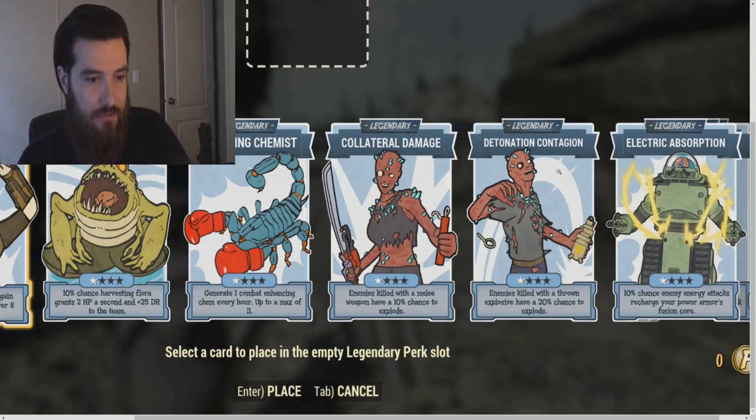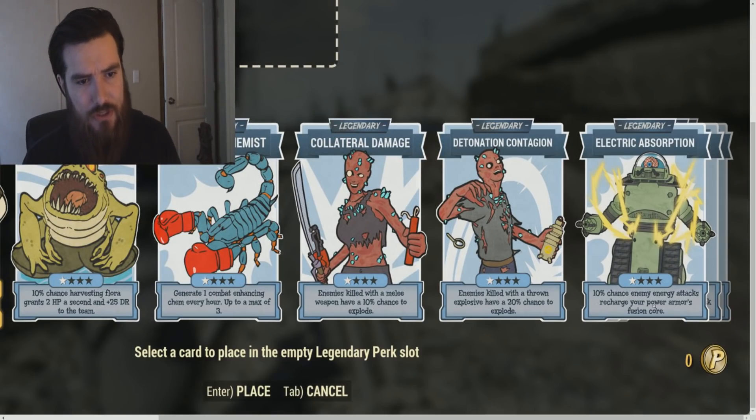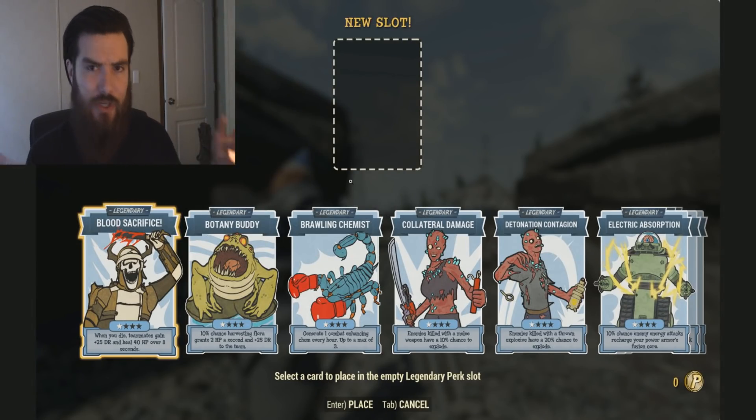Next up we got Detonation Contagion: enemies killed with a thrown explosive have a 20% chance to explode. I don't really see the benefit out of this — don't enemies already pretty much explode when you throw an explosive at them? Next up we got Electric Absorption: 10% chance enemy energy attacks recharge your power armor's fusion core. This could actually be beneficial, especially in PvP, if you have a solid power armor tank build, because there are a lot of players that use Teslas in PvP, not to mention energy weapons in general. So this could be beneficial — I guess we'd have to playtest that. Overall, there seem to be three solid legendary perk cards out of this list, and three that seemed pretty pointless.